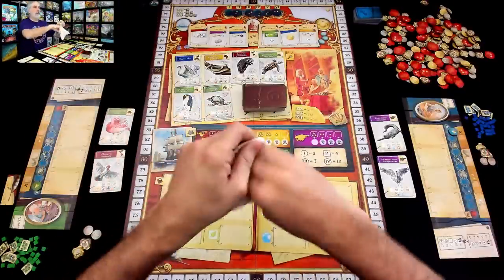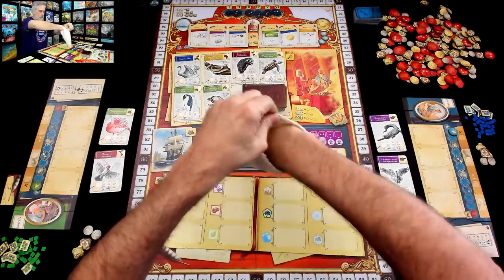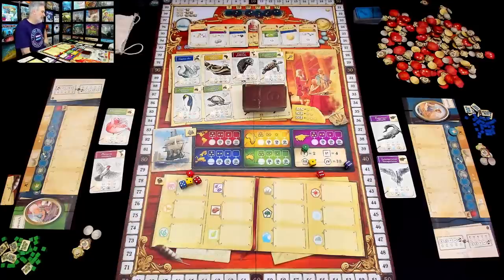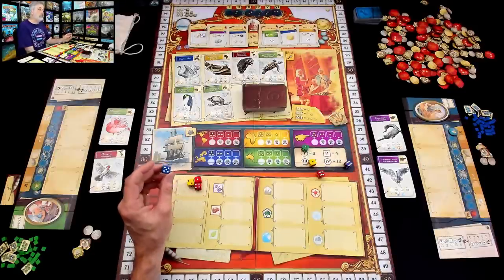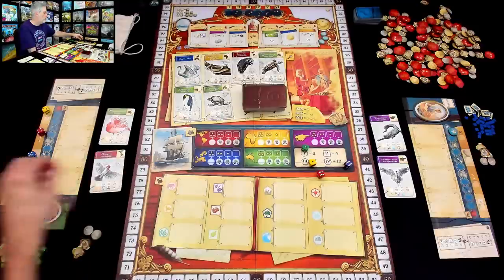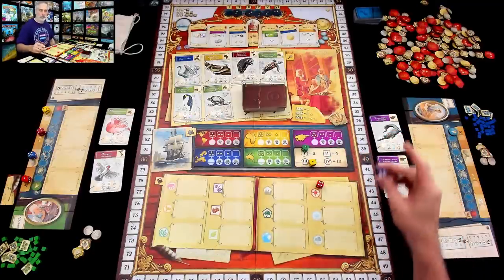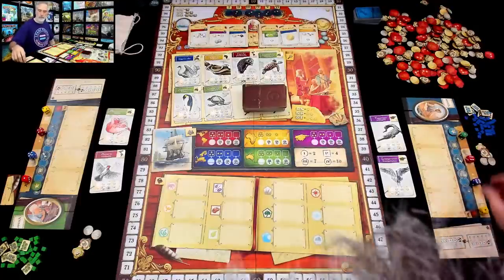Now we go to the bag and everybody draws four dice and rolls them. Here comes my four, and here comes Jen's four. Now our first big decision is where are we going to assign these dice? There are four slots for these on my player board, and I've got to put one in each one. In this game, generally speaking, higher value dice are better, although not always. I'll put this five on the two-coin space, this four on the two-prestige space, this two on the three-point space, and this one on the you-get-nothing space. Jen's got to do the same thing.